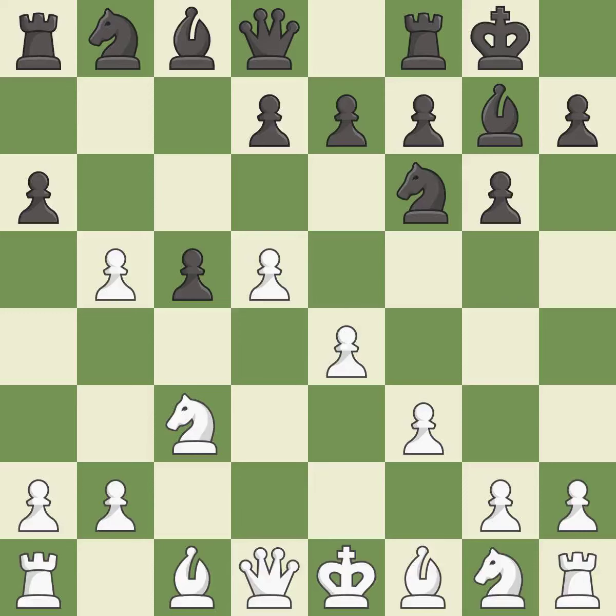Castling gets the king to a safer square out of the center of the board, while also developing a rook. Castling kingside tends to be safer because the king is further from the center.